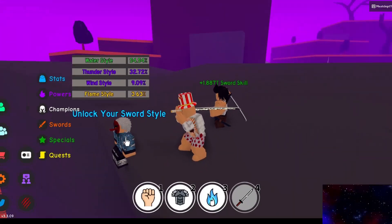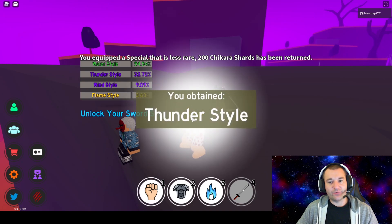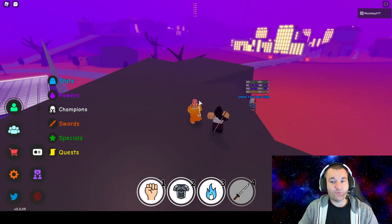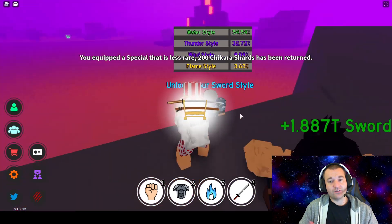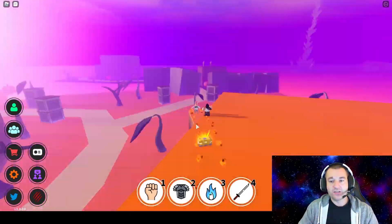Let's get started trying to unlock these sword styles. Here we are at the vendor and we got thunder style to start. We'll go over and check out the specials - I have 53k Chikara right now, which means I had 55k to start. I'm going to blow through this, we'll fast forward so we don't have to open every single one slowly. You'll get a good idea of what keeps dropping - a lot of waters, thunders, winds, everything all around.